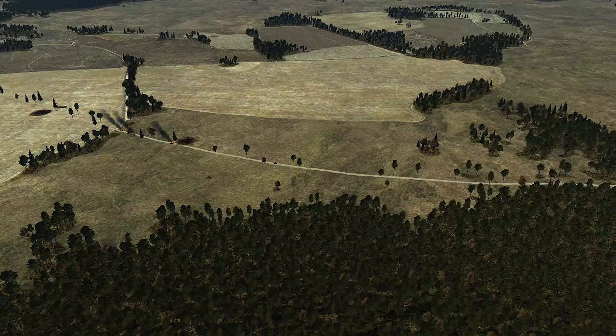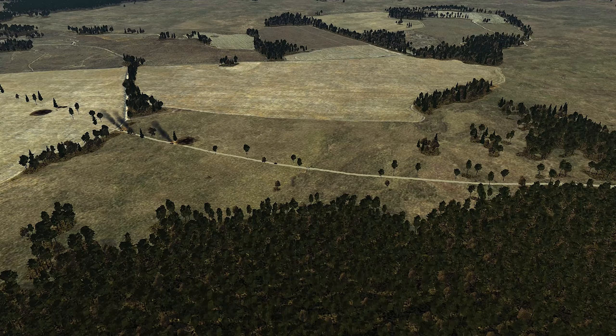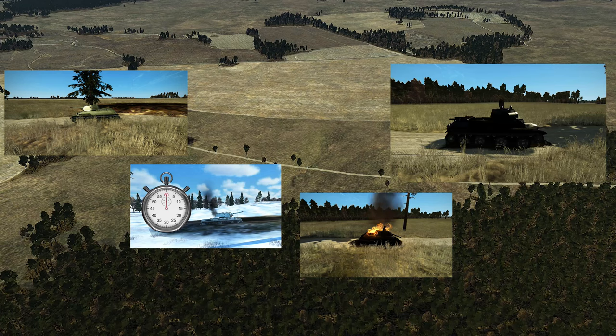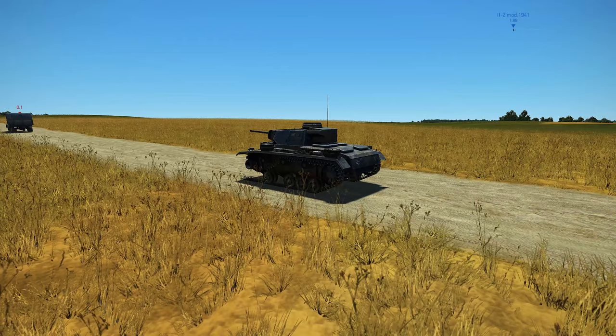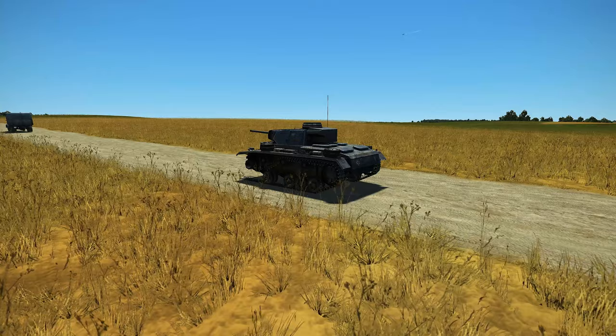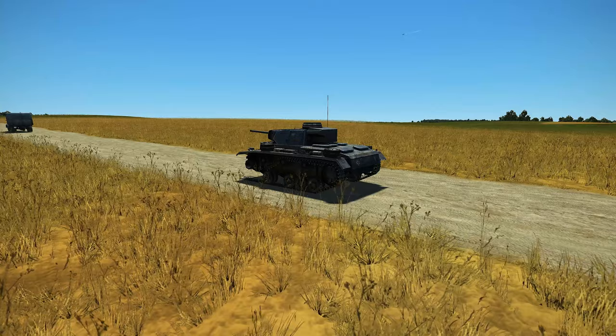Used to be that a tank in multiplayer existed in four states: alive, smoking and under a countdown to explode, on fire, or a blackened out dead hulk. The tank damage model upgrade that came out a while back injected more realism into the picture with damaged tracks and such, and the changes made it much harder to know from visual inspection whether a tank is destroyed.